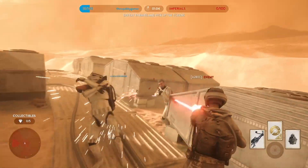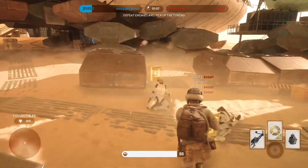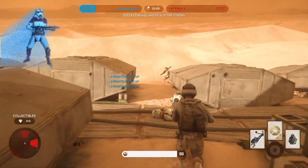Used as the standard rebel blaster, the A-280C delivers consistent damage at any range, and is the second most powerful standard blaster in Battlefront.